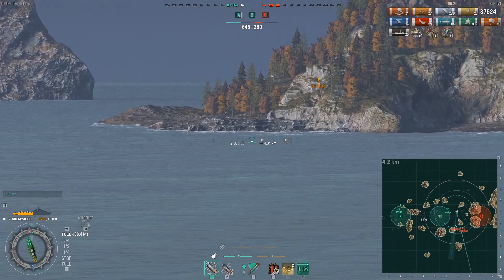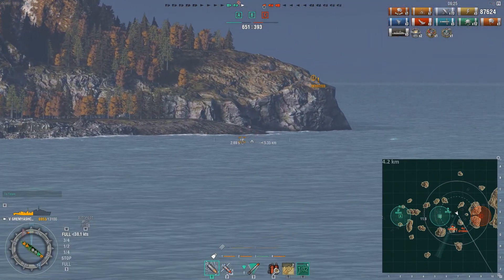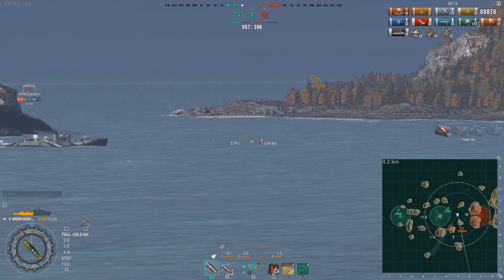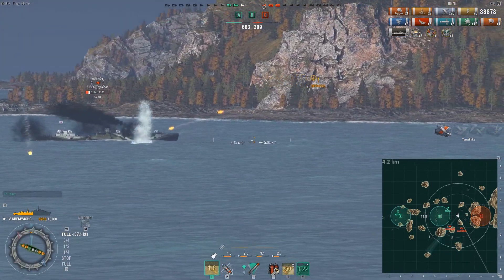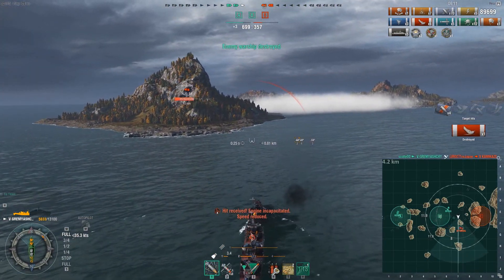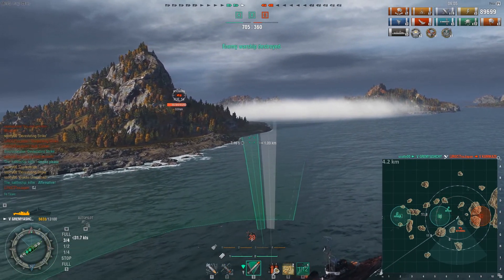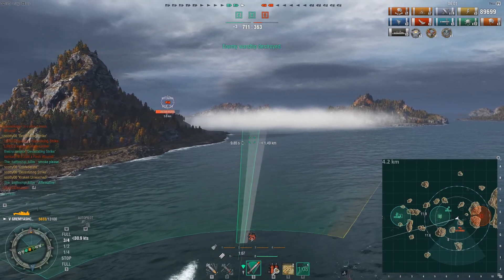If you're a cruiser player it's easy to forget that you can get absolutely shredded by these 130-millimeter guns — they have Stalinmium shells with wonderful penetration. He gets detected again, but so does the Kamikaze at almost the same time thanks to the great concealment on this ship. There's absolutely no way the Kamikaze is going to get away, and there we go — he picks up his seventh kill of the game with four shells hitting that tier five Japanese destroyer.